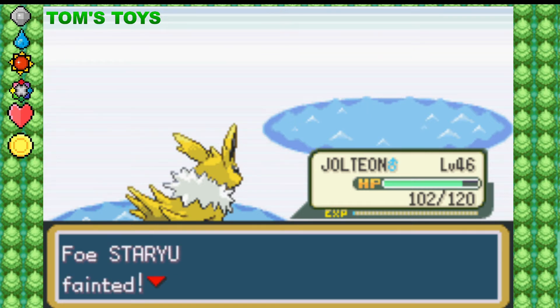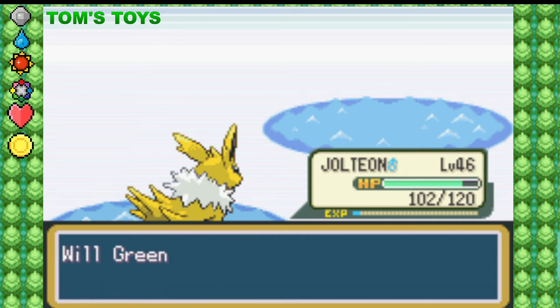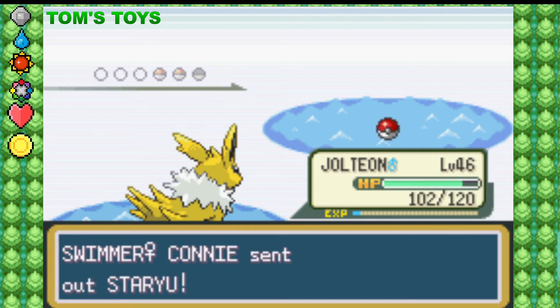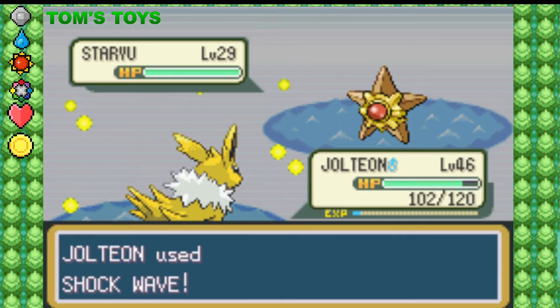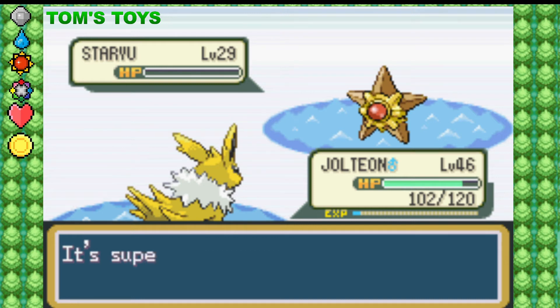The battles for these swimmer trainers really aren't too difficult, even if you haven't been grinding, as long as you have a couple of decent team members who are not going to go down to one hit from a water attack. I'm pretty much going to be running Jolteon the whole time. Vileplume would be another good one, but I don't think it has too many moves available.